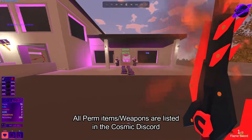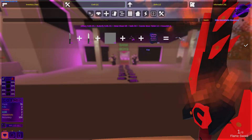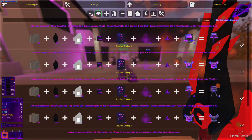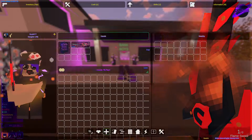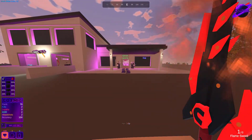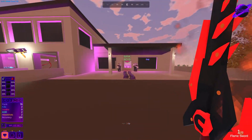Before the wipe happens, say you want to carry this over to the next wipe so you have some starting money or something to craft with — because you can craft perms with these items as well. You can craft a whole bunch of perms: there's custom armor sets, custom weapons, swords, a whole bunch of stuff. Just go into the crafting menu and see what you can and can't craft.